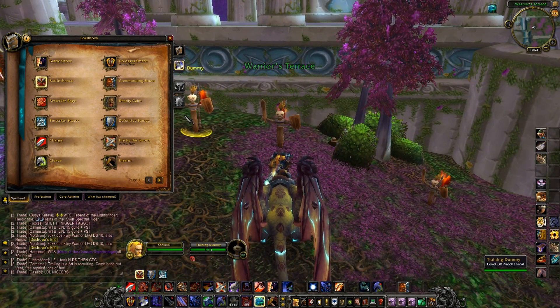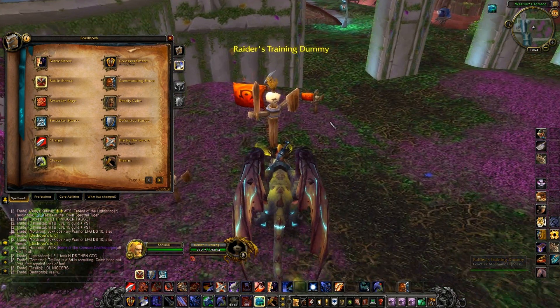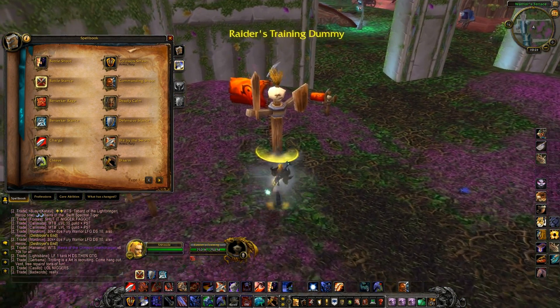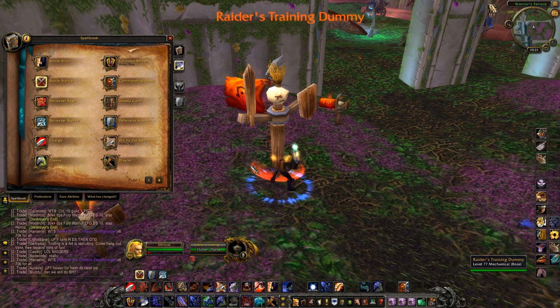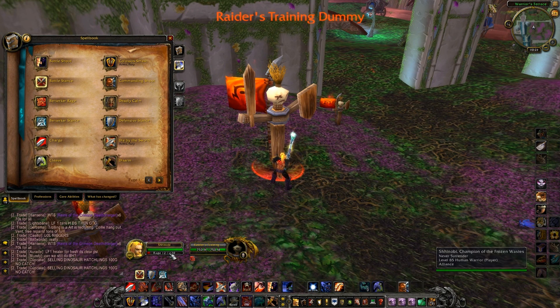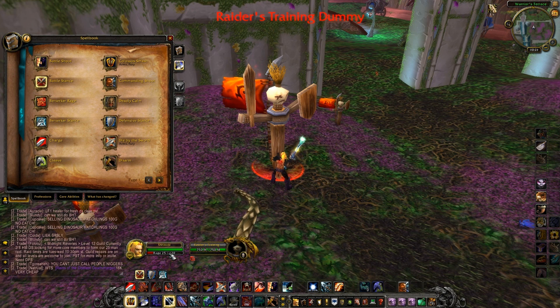It's a level 80 raid dummy. I'm in PvP gear so it might not be the best example, but let's check it out. When you swing with Battle Stance you can see I got 12 rage - you're going to get between 10 to 13 rage on a hit. I'm in PvP gear so I'll miss sometimes, but there's 13 right there.